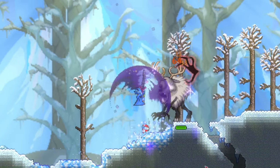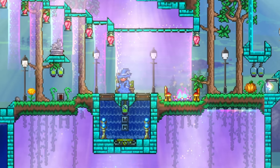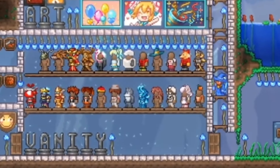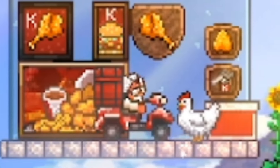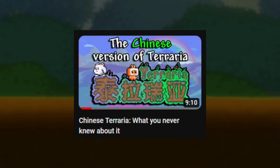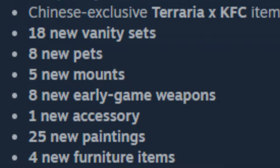Finally, for the last mod in this video, we have Heartbeat Aria. This mod isn't exactly helpful or funny, so I didn't know exactly where to place it, hence why it's at the end. But it's still extremely neat, and is one of the most downloaded mods this year. This mod pack adds in almost everything that's exclusive to the Chinese version of Terraria, like the Star Merchant NPC, all of the KFC collab items alongside other collabs, and various other things like a few car mounts. In total, this mod pack adds in 25 new paintings, 18 new vanity sets, 8 new pets and weapons, 5 new mounts, 4 new furniture items, and 1 accessory.